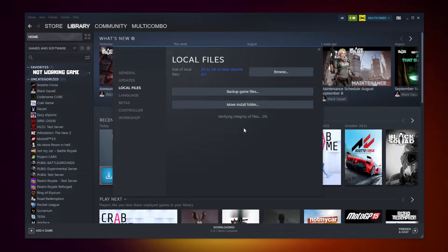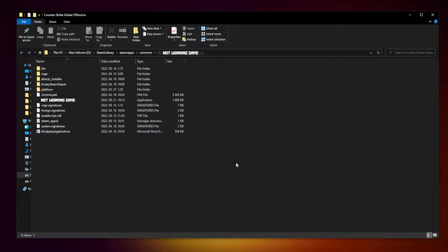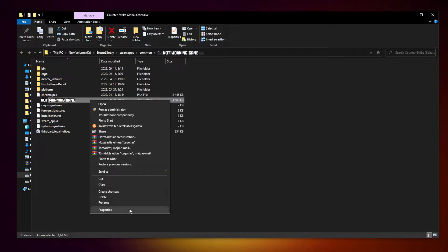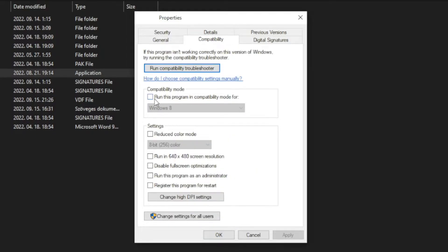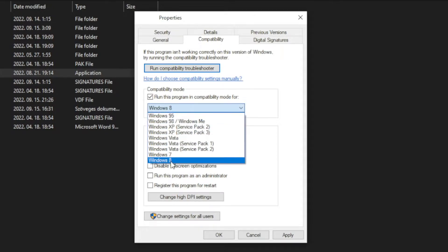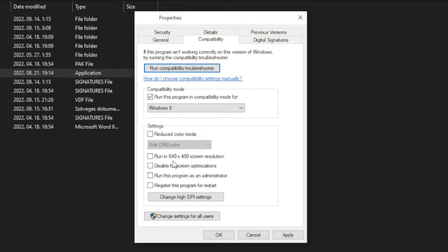Wait. After completed, click browse. Right click the not working game and click properties. Click compatibility. Check run this program in compatibility mode and try Windows 7 and Windows 8. Check disable full screen optimizations and run this program as an administrator. Click apply and OK.